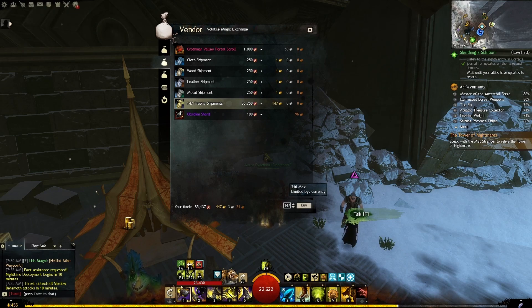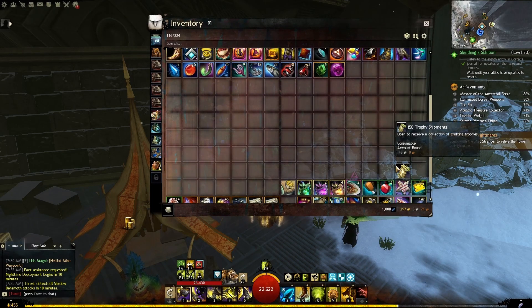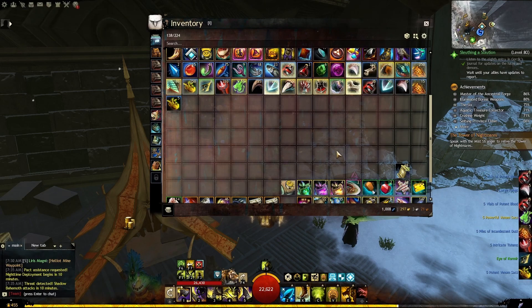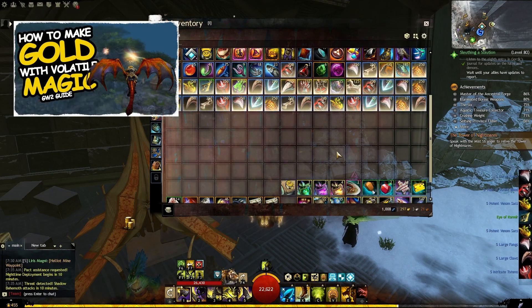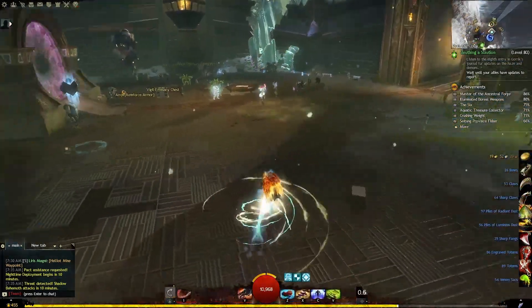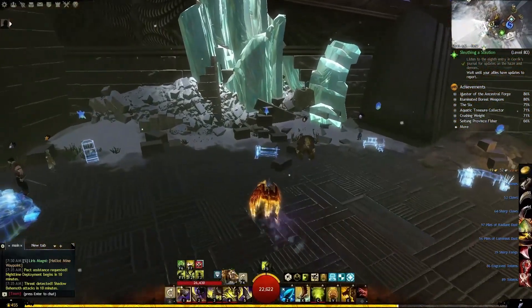The next method is my favorite one, and this is how I funded every single legendary I've crafted so far. There's no big secret behind it — basically I used my volatile magic to buy Trophy Shipment boxes. Each Trophy Shipment box can contain around 10 Tier 6 and Tier 5 intermediate crafting materials. If I'm wrong, feel free to correct me in the comments. If you want to know more about volatile magic and Trophy Shipment boxes, check the linked video in the description.